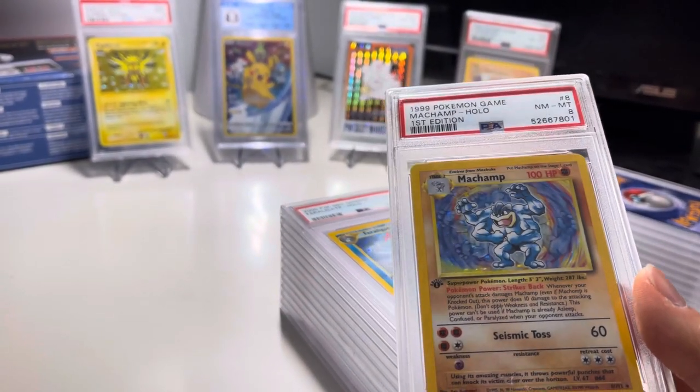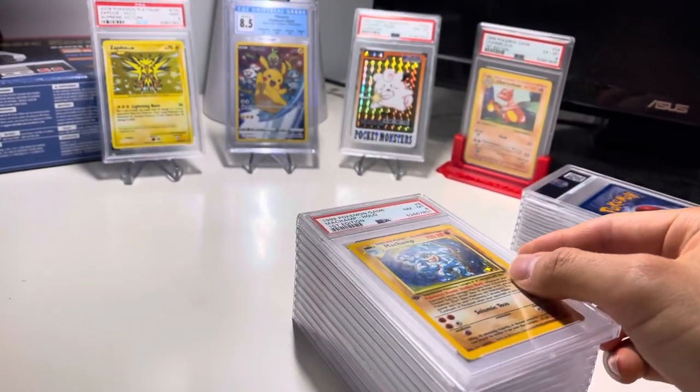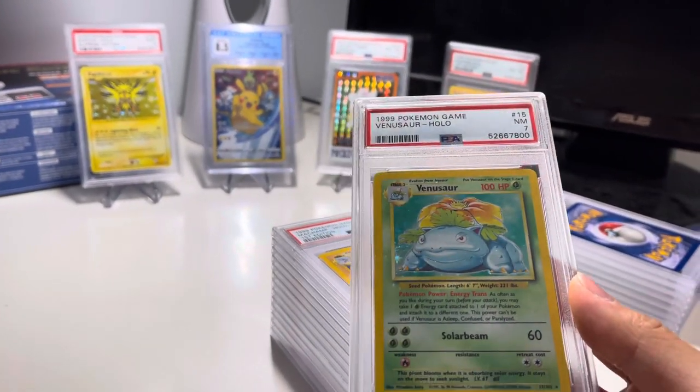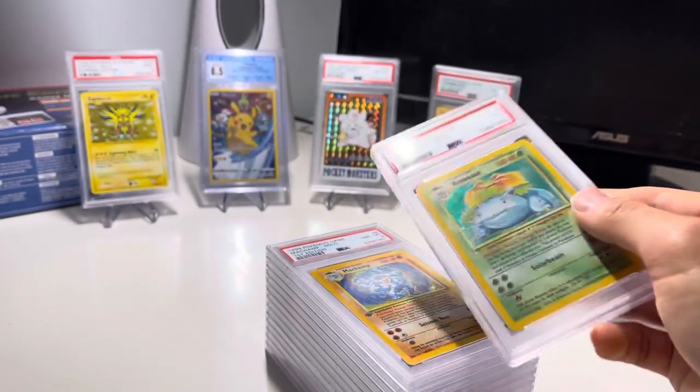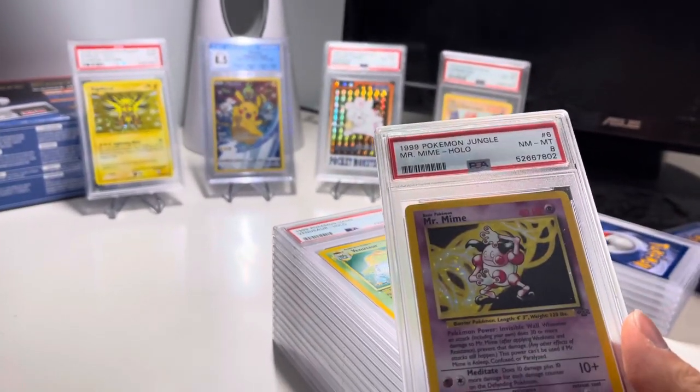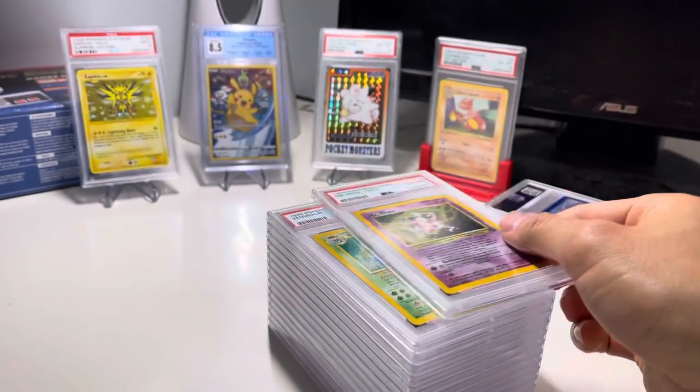Machamp first edition 8 — so the second first edition Machamp that we have. Venusaur 7. Mr. Mime 8 — the second Mr. Mime that we got.